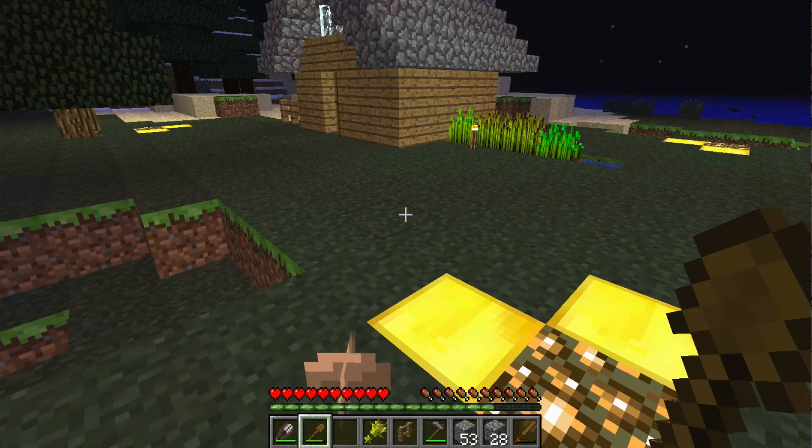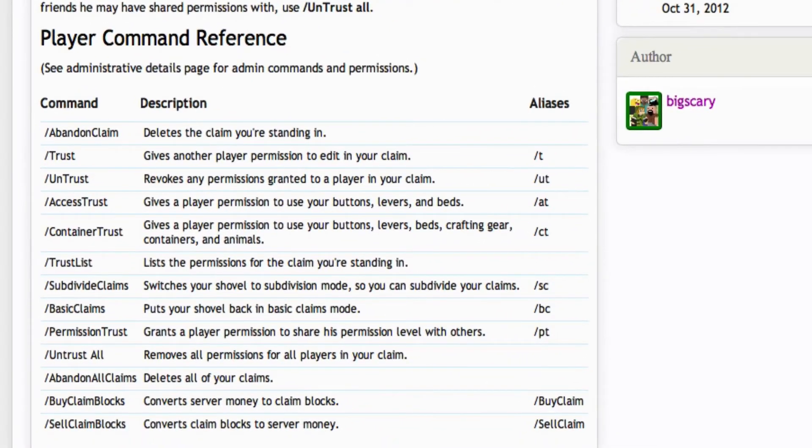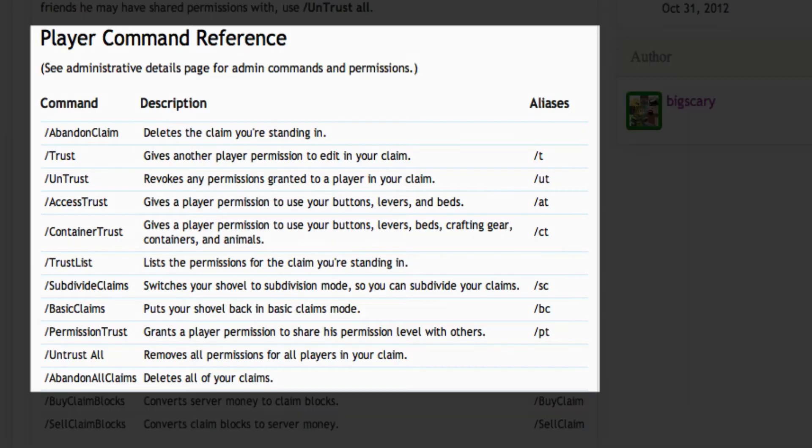That means if I want to expand it, I can only go so far. On the grief prevention plugin Bukkit website there is a list of in-game commands: abandon claim, trust, untrust, access trust, container trust, trust list, subdivide claims, basic claims, permission trust, untrust all, and abandon all claims.